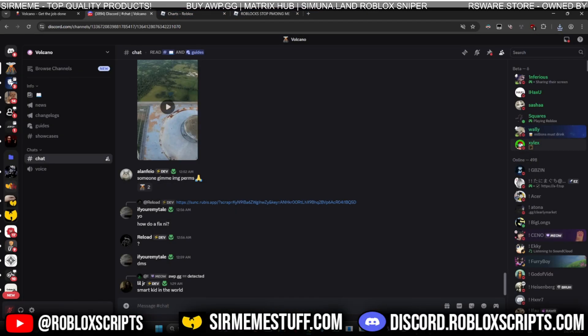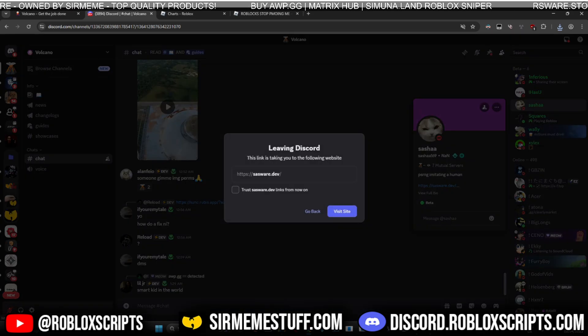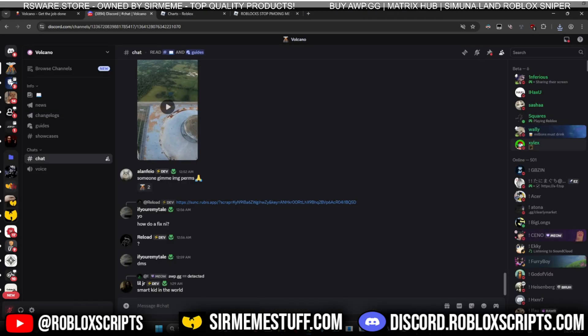Zylex Seven, Granddad — he has a YouTube channel you can check out and he's the creator of Vape. You may have used his script in the past and he's in this Discord as a beta tester for Volcano. We also have Sasha, the creator of SasWear, a newly released script hub. He's a really good dev who's been in the community a while. It's stacked with trusted members.